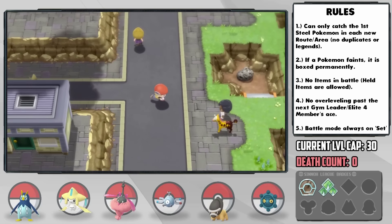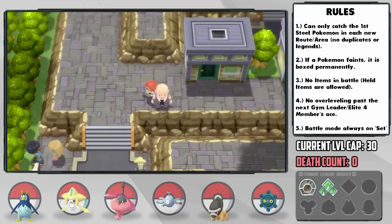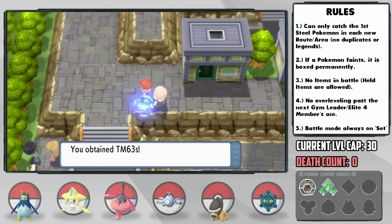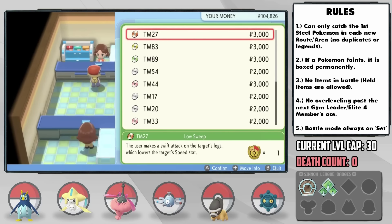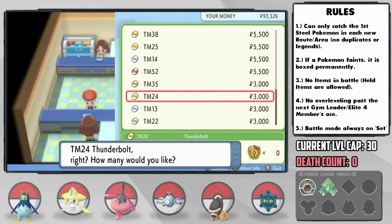Upon arrival in Veilstone City, we can pick up the Metronome item, and we can also grab some Nasty Plot TMs. In the department store, I make sure to pick up the usual Reflect and Light Screen TMs, but also some amazing TMs like Thunderbolt for Jarvis and Psychic for Everheart and Whiplash.